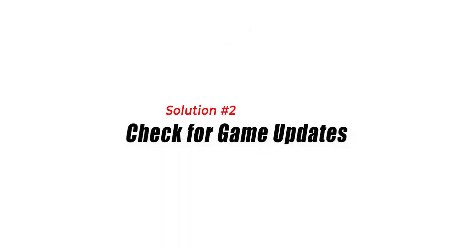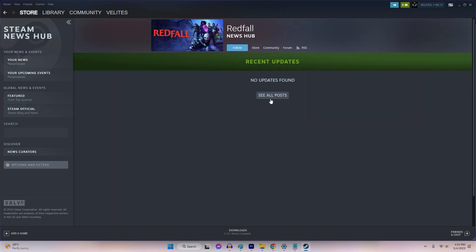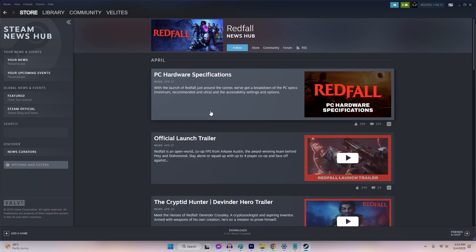Solution 2: Check for Game Updates. Another possible solution is to check for updates for the Redfall game. Developers often release updates to fix known issues or bugs that can cause the game to crash.